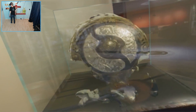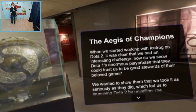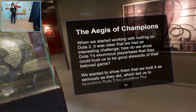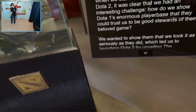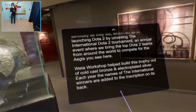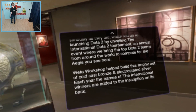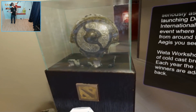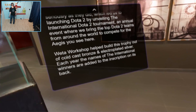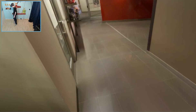And here we got the famous Aegis from Dota 2 — the Aegis of Champions. When we started working with IceFrog on Dota 2, it was clear that we had an interesting challenge: how do we show Dota 1's enormous player base that they could trust us to be good stewards of their beloved game? We launched Dota 2 by unveiling the International Dota 2 Tournament, an annual event where we bring the top Dota 2 teams from around the world to compete for the Aegis. Weta Workshop helped build this trophy out of gold, cast bronze and electroplated silver. Each year the names of the international winners are added to the inscription on its back.